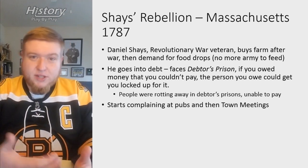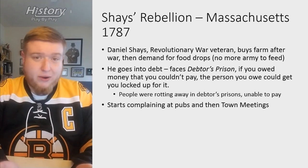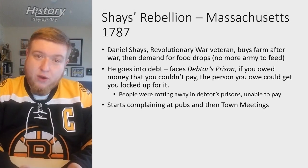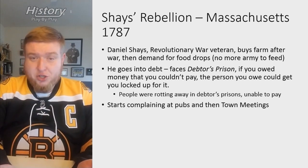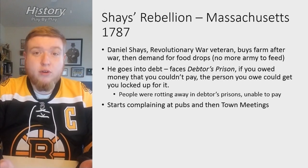Shays' Rebellion happens under the Articles of Confederation — the first government of the United States — which has very little national power and gives all power to the states. Daniel Shays himself is a Revolutionary War veteran who was in a lot of key battles, including Bunker Hill. His most prized possession is a sword given to him by the Marquis de Lafayette. No slouch — a war veteran.